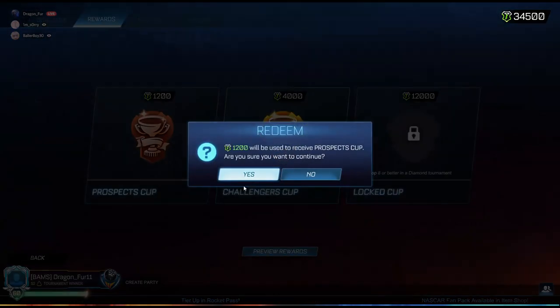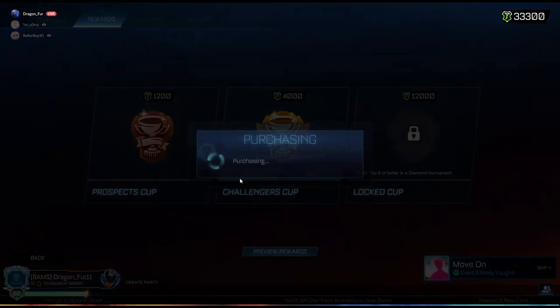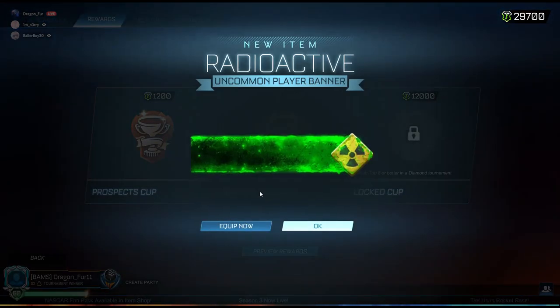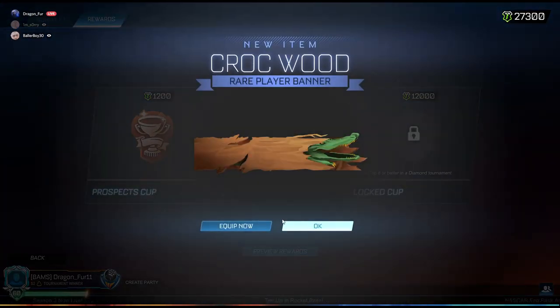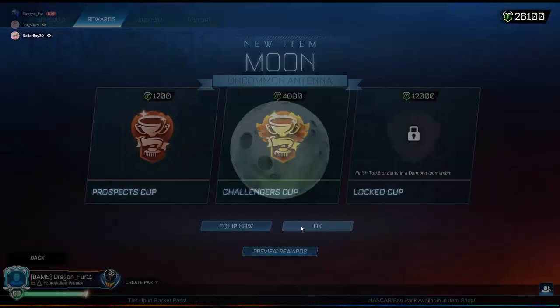A rare — that's okay. Very rare, pretty good. Another uncommon, not the best. At least give me some paint; I might use it if there's paint on it. Radioactive. Moon. Come on. Rare — decent. Again, uncommon. You serious?